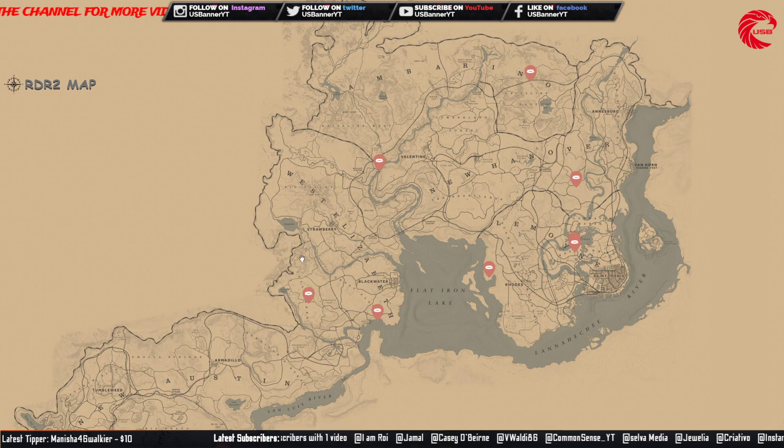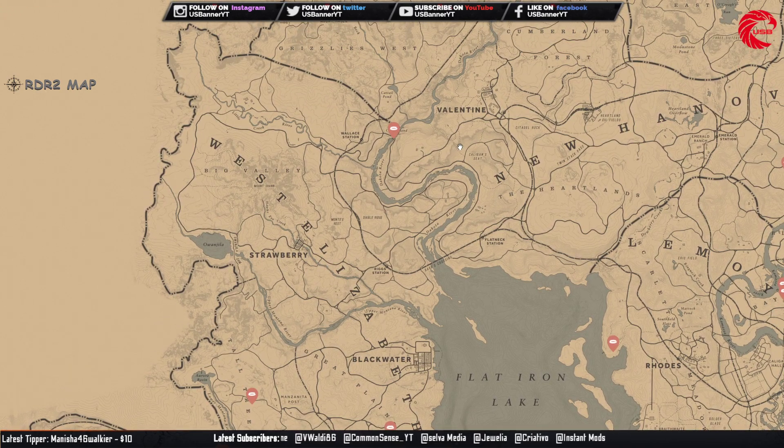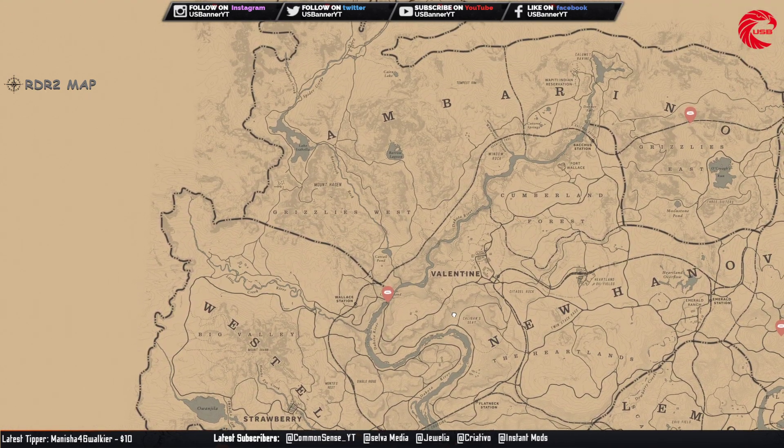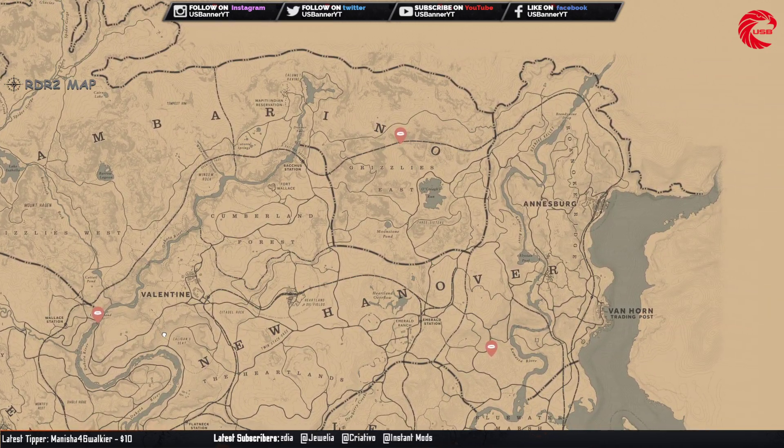The Lost Jewelry bracelet set, and all the pistol sets, and all the Lost Jewelry sets — like earring, necklace, and ring — are cycle two today. The bracelet set you can collect and sell to Madame Nazar for a minimum of $271.